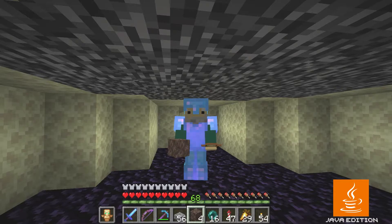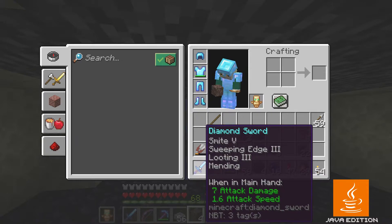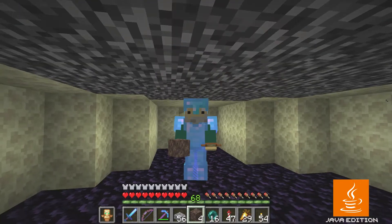Before I summon the wither, a couple of things: I ditched the Elytra and have full diamond gear. I've replaced the sharpness sword with a smite five sword that doesn't have knockback — I don't want to risk knocking the wither out of the bedrock. More importantly, I want to emphasize this is Java Edition. This can be done in Bedrock Edition but requires a different technique — if you try to summon the wither like this in Bedrock it won't be embedded in the bedrock and you'll have to legitimately fight it.